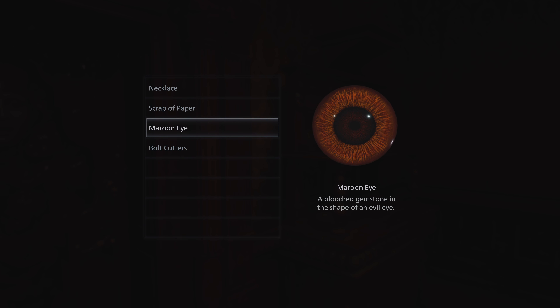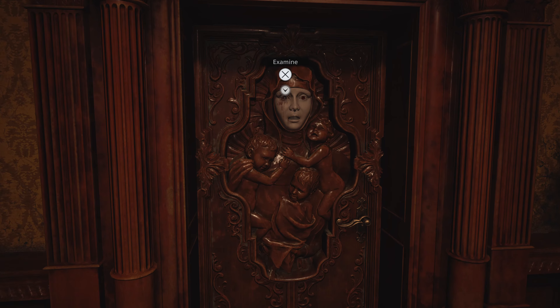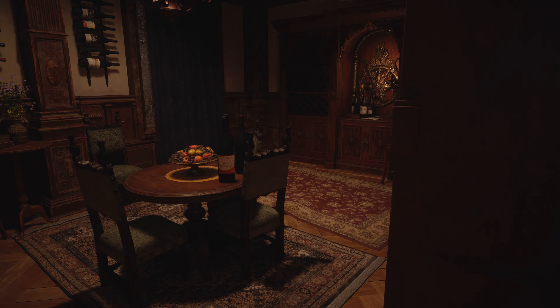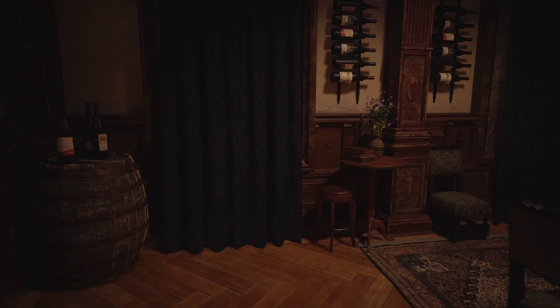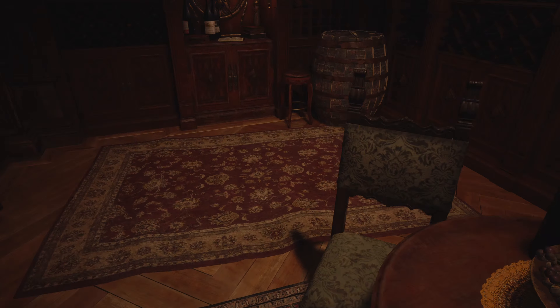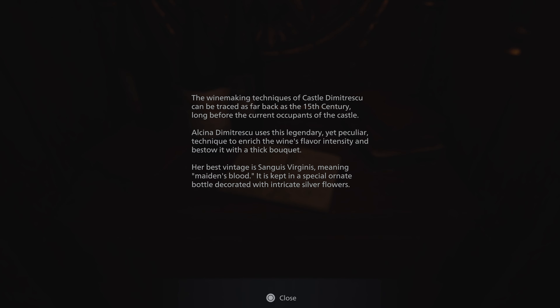It says 'a blood red gemstone in the shape of an evil eye.' There we go. Is that moldy grapes? The winemaking techniques of the castle — I'm not gonna attempt to say that — can be traced as far back as the 15th century, long before the current occupants of the castle. Something I don't know how to say uses this legendary yet peculiar technique to enrich the wine's flavor intensity and bestow it within a thick bouquet.